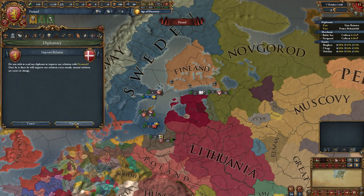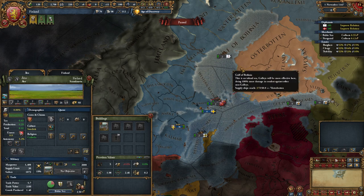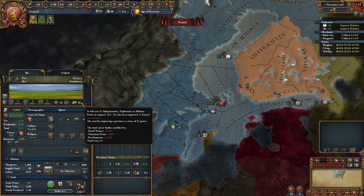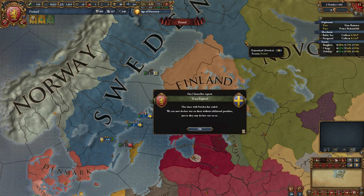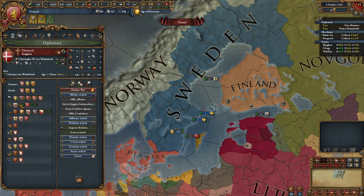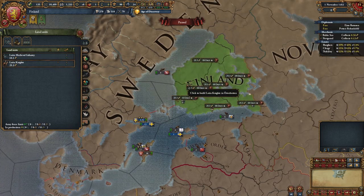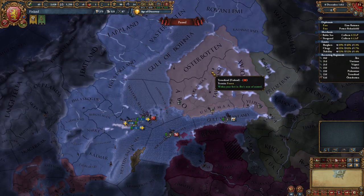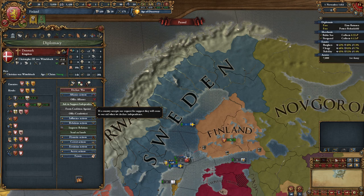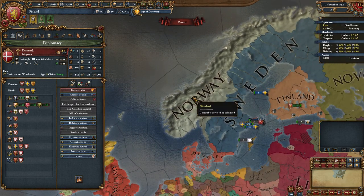Now you just need to wait 5 years. In the meanwhile, improve relations with Denmark and maybe with the Livonian or Teutonic Order — they may help you with Sweden. By the way, don't develop any provinces yet because as a vassal you have a nasty debuff. Once your truce with Sweden ends you can't ally anyone except Denmark, so wait until their truce with Sweden ends too. One year before your independence war, build up your army to force limit: build 1 cavalry and 6 infantry units. Building cavalry is important — you need it for your missions. Ally Denmark as soon as you can; usually you just need to improve relations and wait a bit, and they will agree.